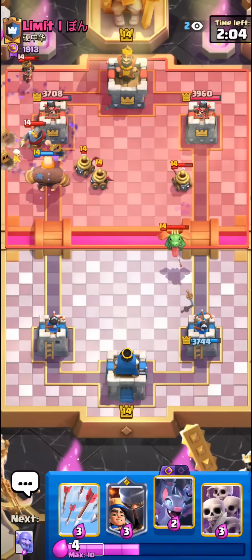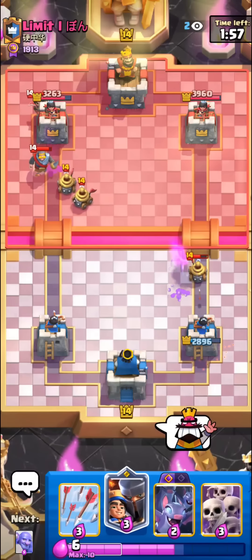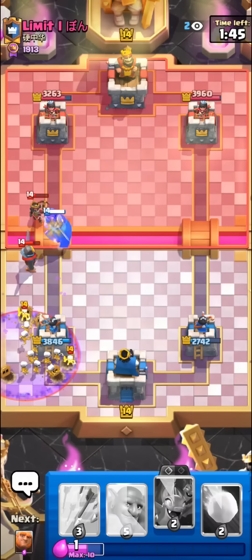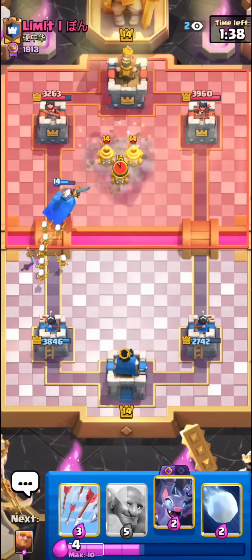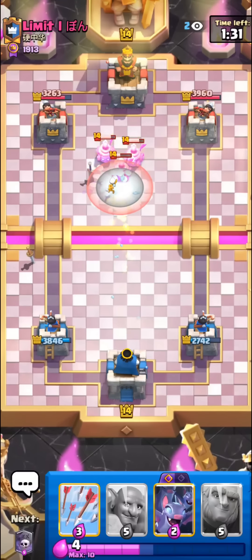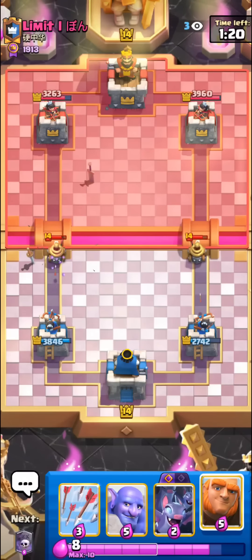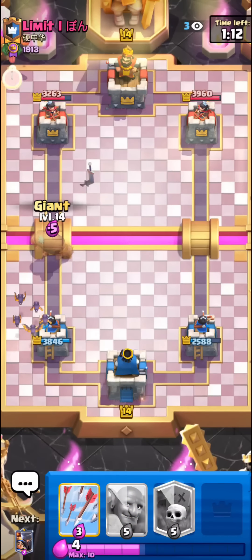Kind of confused actually - might just be a really off-meta Graveyard deck. I think this has to be Graveyard. The Little Prince is pretty good against Graveyard. I'll just go for the Little Prince low - the nice thing is that he's not really going to be able to poison it because he needs his poison for our Graveyard. So it's just going to be a Graveyard mirror matchup here. I'll cycle the Bats here, then we can just go in.